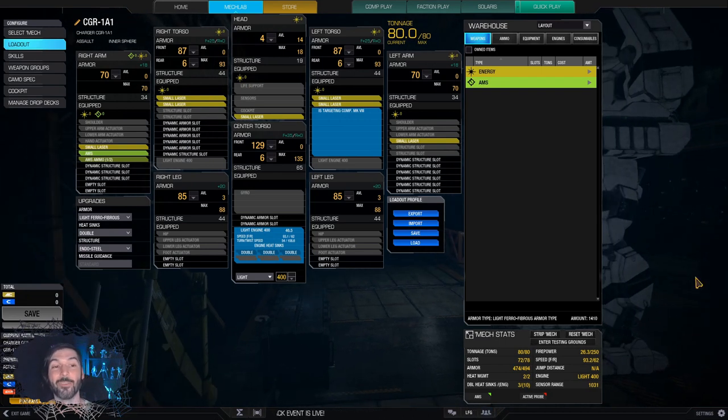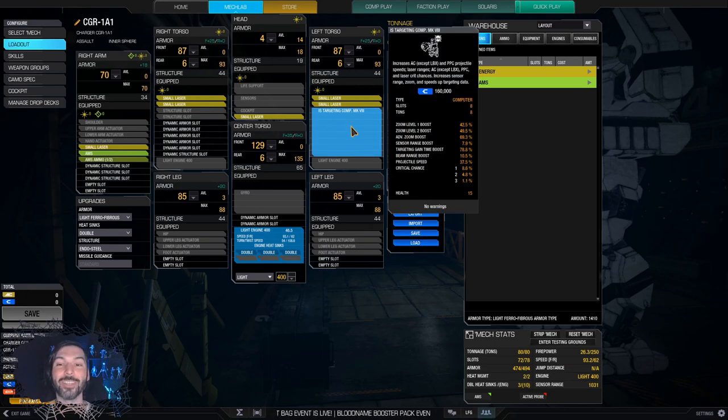So we've got seven small lasers on an assault mech — that's our firepower. Doesn't seem like much, but we've got a Targeting Computer Mark 8, which I'm sure not very many people are running. With this build it really comes down to the quirks. This mech comes with a quirk for 50% extra small laser range as well as 50% small laser cooldown reduction, so these things are firing at medium laser ranges with the targeting computer at 274 meters at a phenomenal fire rate. It's a DPS monster.